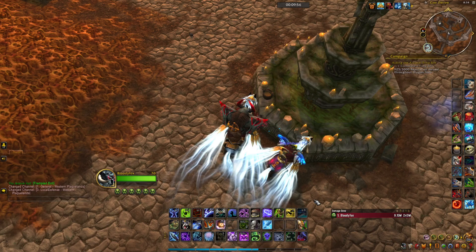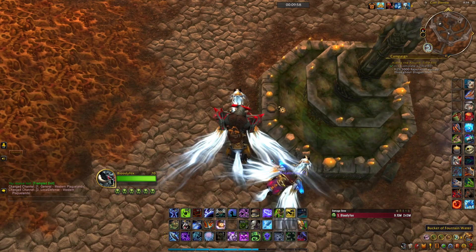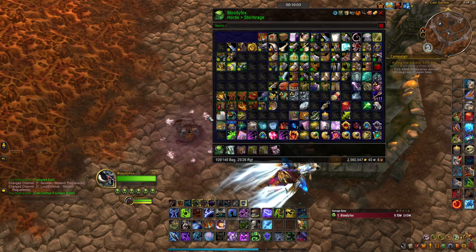And I am back to Scholomance — we can pick up this item: Bucket of Fountain Water. Now let's equip the Spectral Essence so we can see the ghosts and turn in the items to get candles.